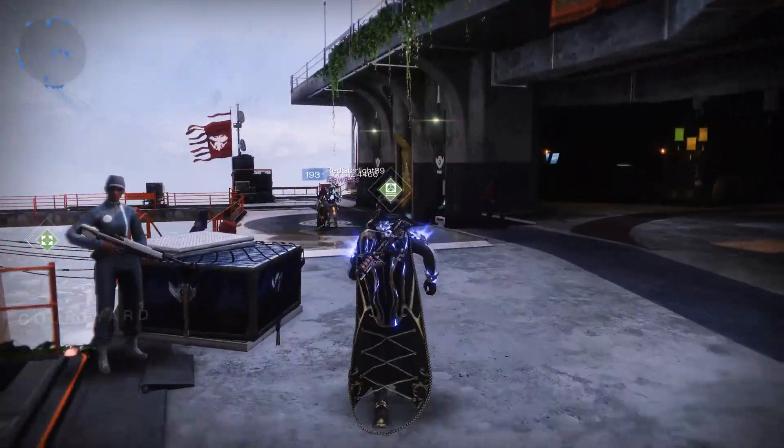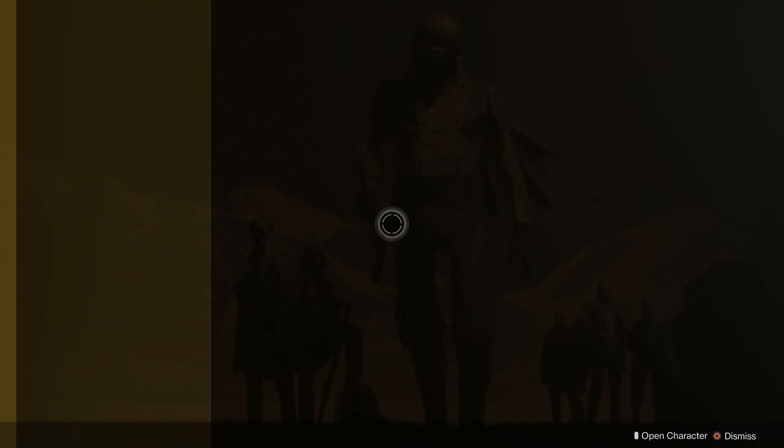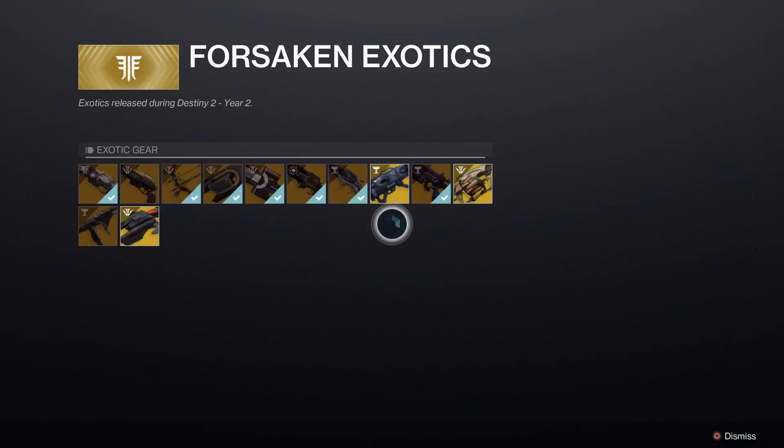Primo passo: come ottenere l'anarchia. L'anarchia è un'arma esotica che potete ottenere soltanto dal monumento delle luci perdute. Qui dovrete fare attenzione però, perché poiché si tratta di un'arma dei raid, questa costerà di più.